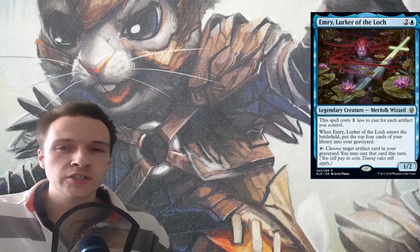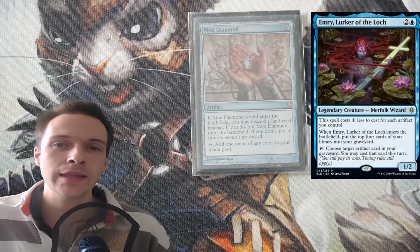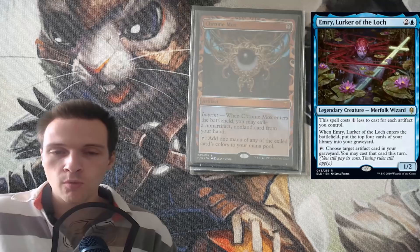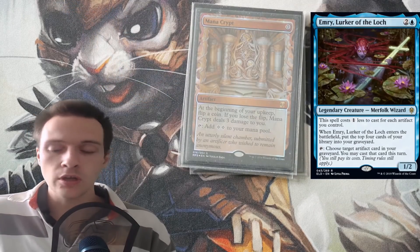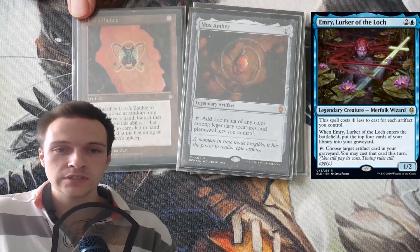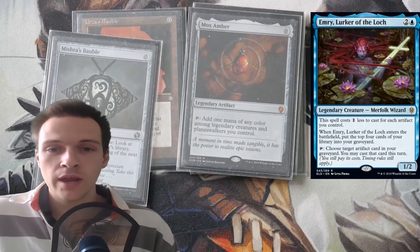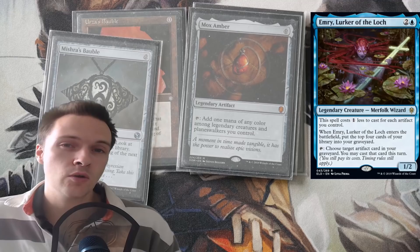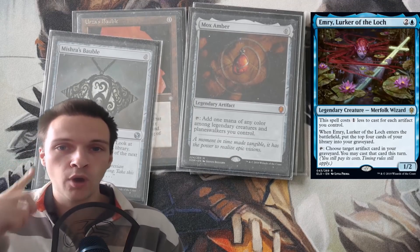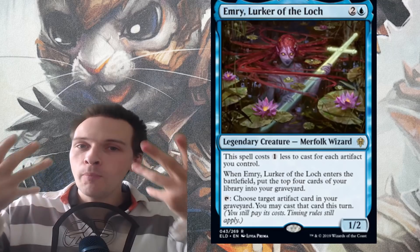I also believe she can consistently enter play somewhere between turn 1 and turn 2. If you have a Mox Diamond and two islands in your hand, you have Emry on turn 1 — the same thing with Chrome Mox and Mana Crypt. But also, if you have a Mox Amber and any combination of two zero-CMC artifacts like Urza's Bauble, plus an Island, then you're going to have your commander in play at turn 1. When she enters play, she fills up your graveyard, and then uses that graveyard to fuel more power, so this is definitely a commander that gets going quickly.